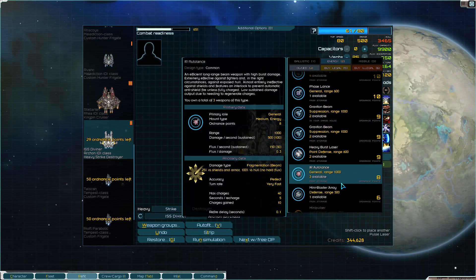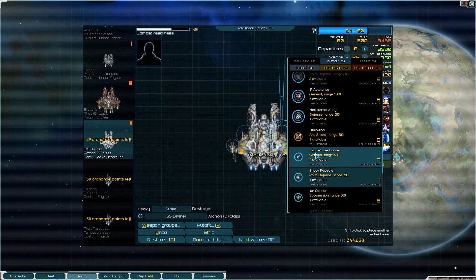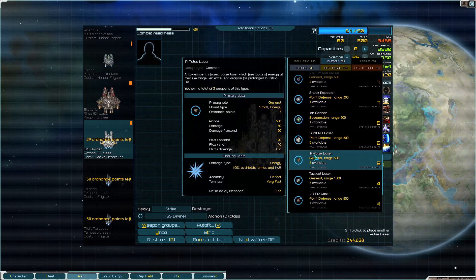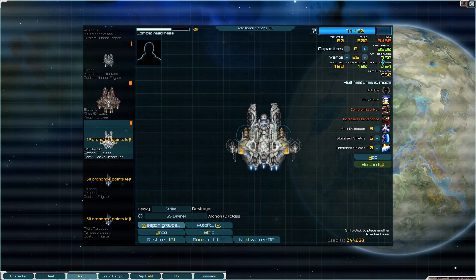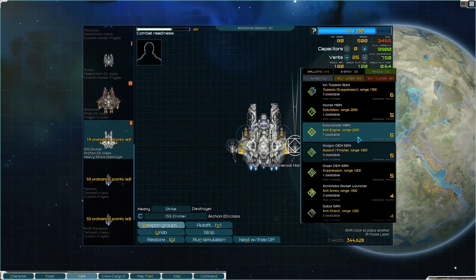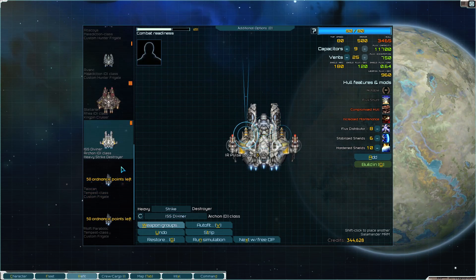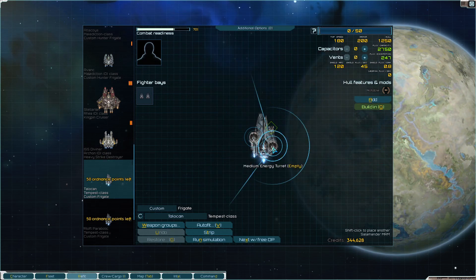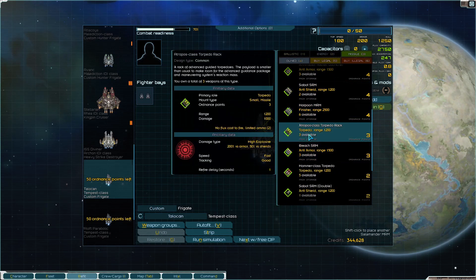Going heavy blaster in the middle, keeping things light on flux. Adding some missiles - the salamanders are fine. This ship has a missile hard point with two mediums - I didn't fully realize that until now. Could go pulse laser on this - it's a lot of flux for its size but it'll pack a punch.